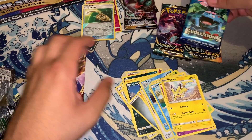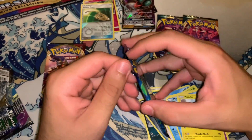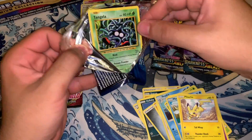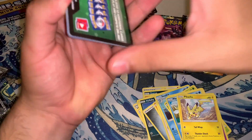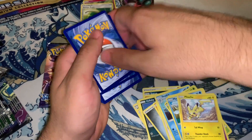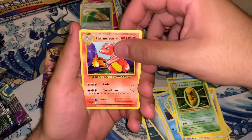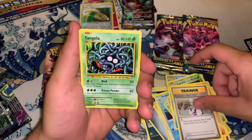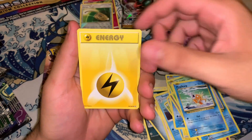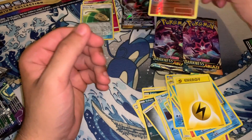We got four packs left. Let's go with the Evolutions pack — this is actually my favorite booster pack. Let's see if we get something nice. If you guys missed my 10-pack opening, I managed to pull a Charizard out of one of the packs — I was actually really excited to get that. So we got a Starmie, Kakuna, Dragonair, Trainer, Tangela, Poliwag, Seel, Magikarp, energy, and a Dragonair reverse — let's go!